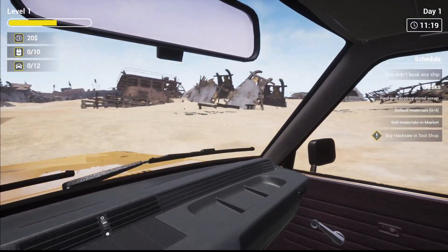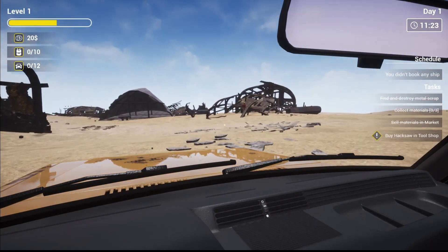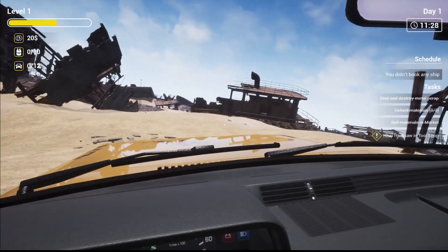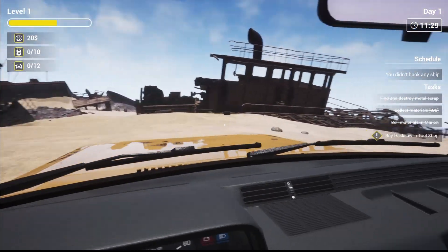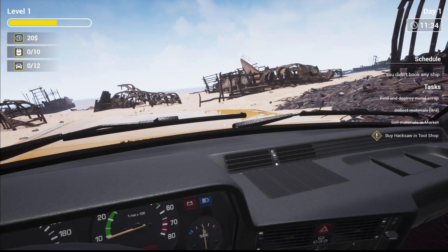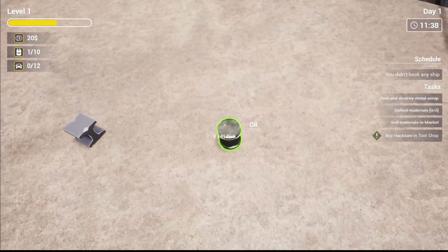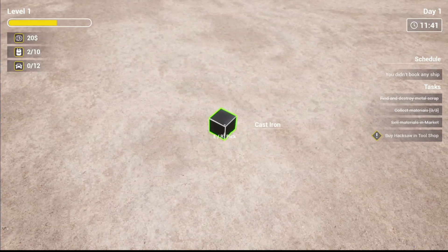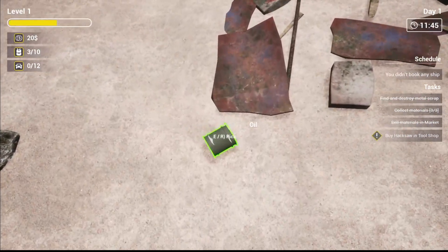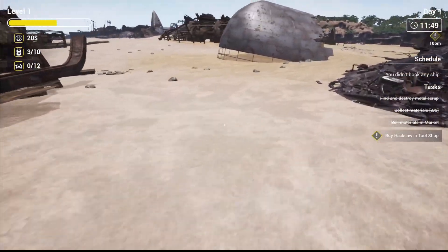Let's go and see if we can find some more scrap without running anybody over. There's got to be scrap somewhere. Oh look, there's scrap lying on the ground! Oil, cast iron — lovely. Can we pick up any of that? Some more oil here. We're just going to go around and collect some scrap to build up enough money to purchase a hacksaw.